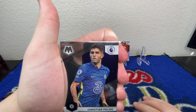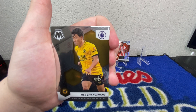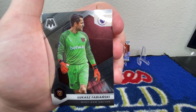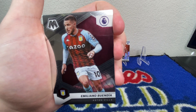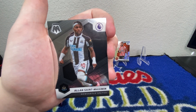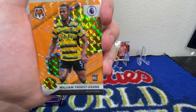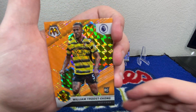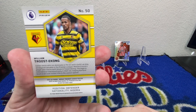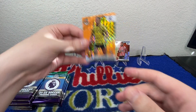Next pack — we've got Christian Pulisic, cool card. He Chan Huang, Fabianski, Buendia, Alan Saint-Maximin. And we've got an orange fluorescent parallel — it's a rookie William Truest. So cool, we did end up getting an orange fluorescent parallel right away. I forgot to show the back of the cards and the odds but that's a cool card, another rookie parallel.